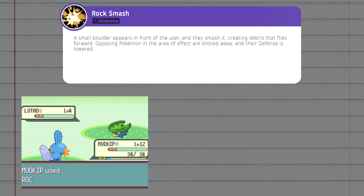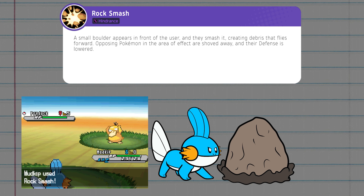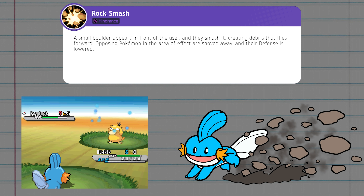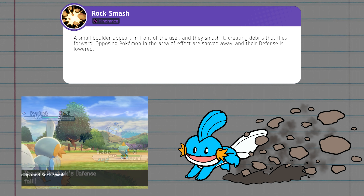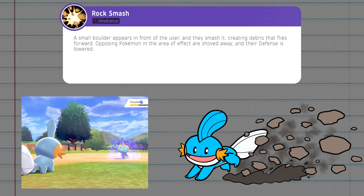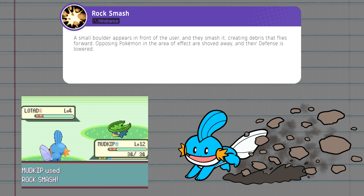The other starting move can be Rock Smash. This has a boulder appear in front of the user, and they immediately smash it, causing debris to fly forward. Foes standing directly in the spot where the boulder appears will be tossed up. Any opponent hit by the flying debris will be shoved away, and Pokémon hurt by this attack will have their defense lowered.